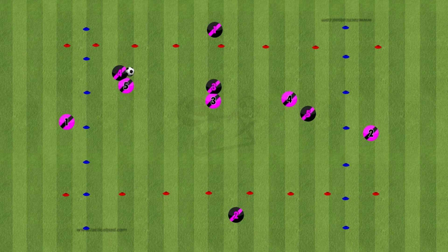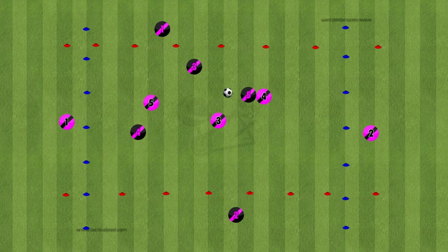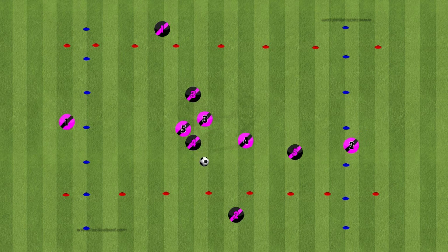You can change the rules so that they have to complete five passes in the middle, or you can make it zero passes — they can play it from one end to the other if they see the right pass. You just want them working on lots of passing and moving, and creating angles for the player in possession. You don't want them stood still.